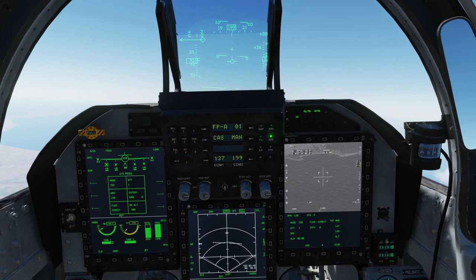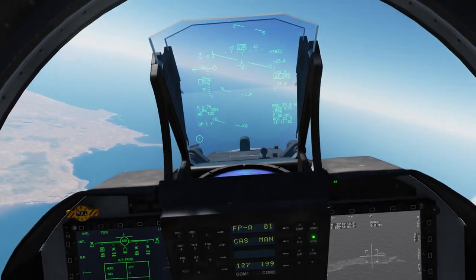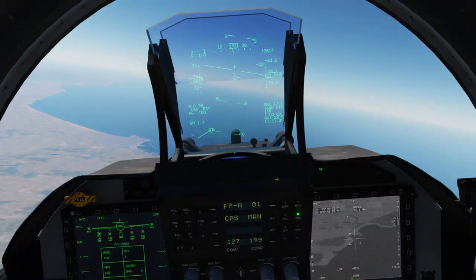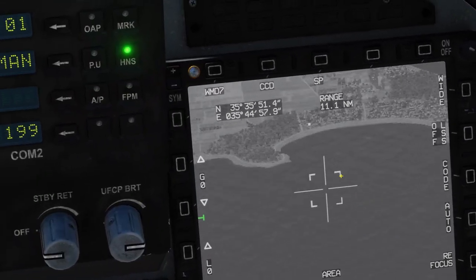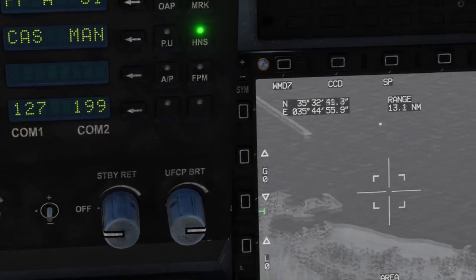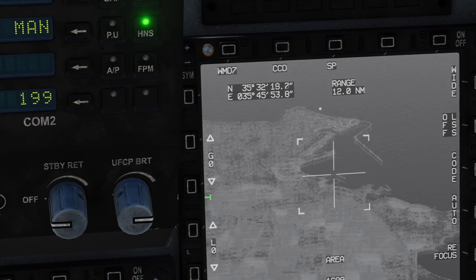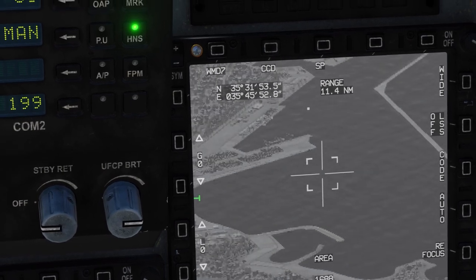We will be uncaging the targeting pod and start our search for the submarine squadron that is our target. Once a submarine has been found it will be engaged. This altitude is not really the easiest thing to work with either, so we still need to be mindful of where we are aiming our targeting pod. Zooming out is the quicker way to move the pod quickly.